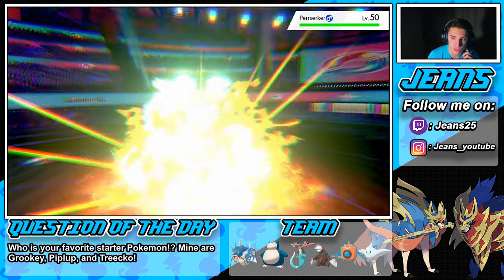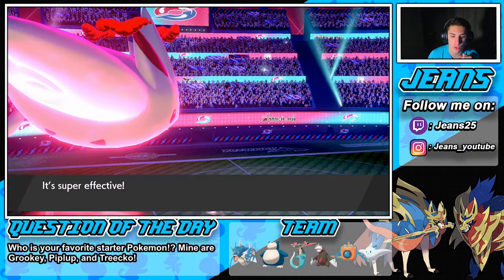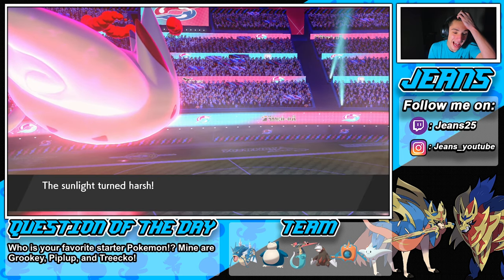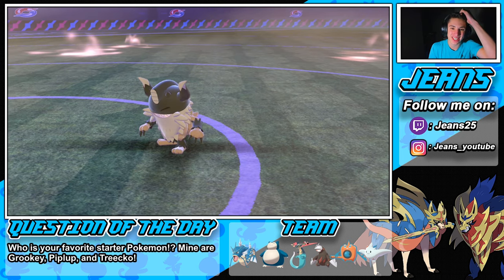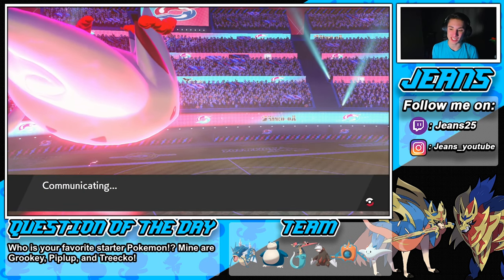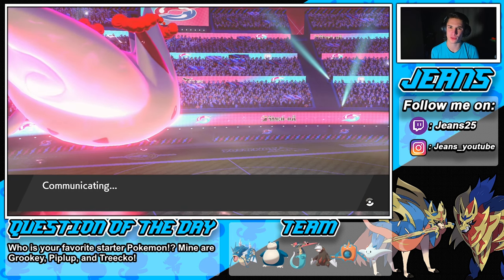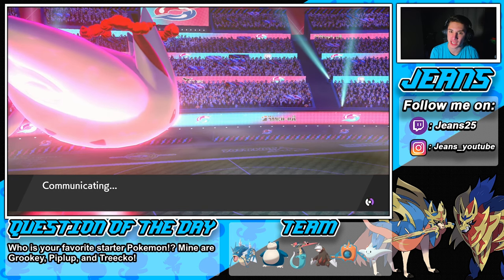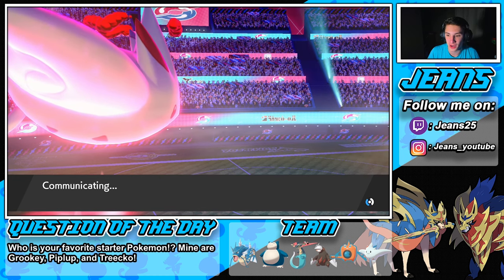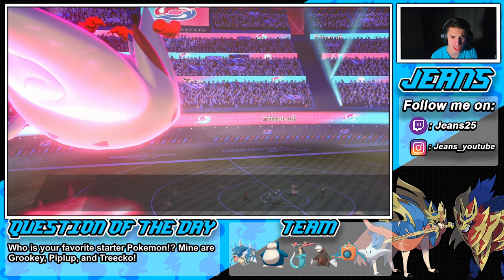I can't believe that thing was a Sap Sipper — when you hit it with grass moves it boosts its attack, that is an awesome ability. It might be all grass moves, I'm not too positive, but that is crazy. He's got two more Pokemon and we're looking good. He's going into that Cinccino here — we might just go Max Flare on it and then go into a Waterfall against it. Is Max Starfall super effective? No it's not. Let's go straight for a Max Flare with the drought up.